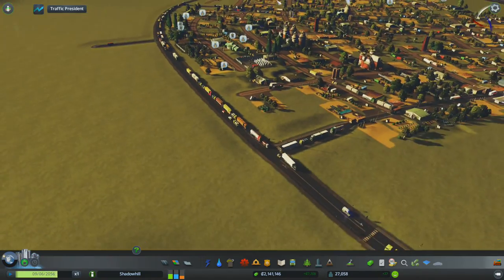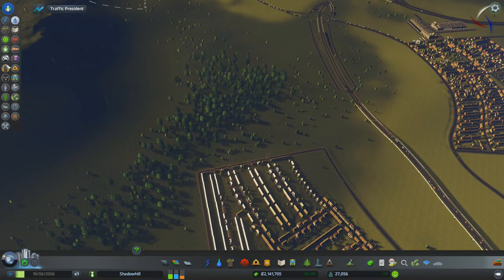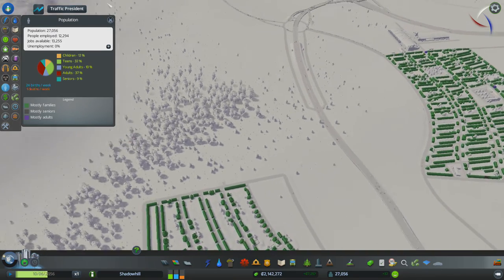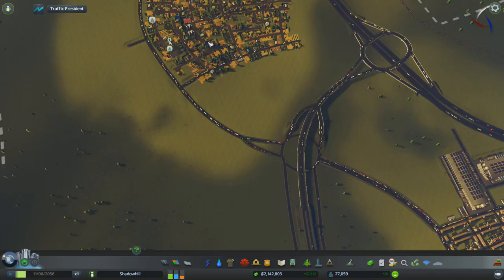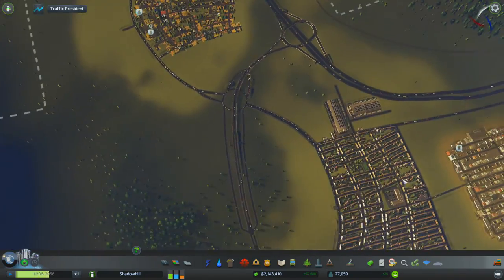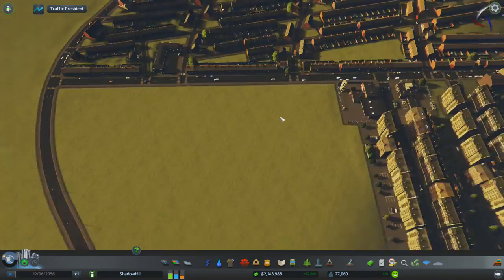It's quite busy here but there is a lot of demand for workers. Let's check out the unemployment rate — people employed, jobs available. There are still jobs available but I think there's something that's not going so well over here, so we're going to create the extra housing anyway.